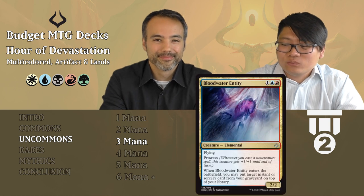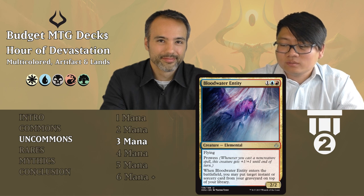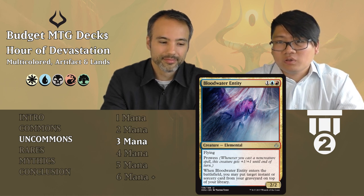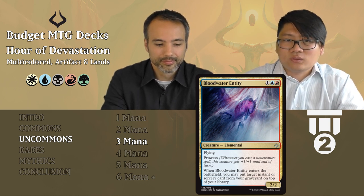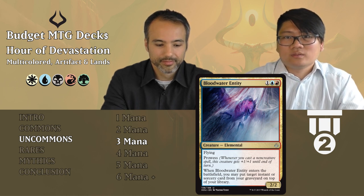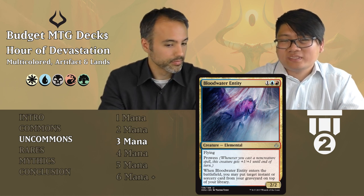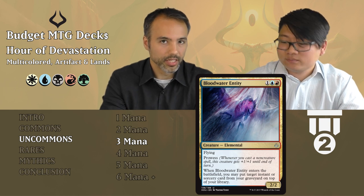Bloodwater Entity: one blue and one red — a 2/2 elemental with flying and prowess for three mana. When it enters the battlefield, you may put target instant or sorcery card from your graveyard on top of your library. It puts it on top of your library, not in your hand, but it's already a 2/2 flyer with prowess for three mana — very strong. It enables itself because it has prowess and gets something back. Really, really strong — play it.